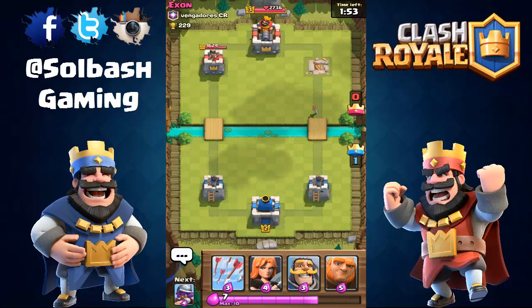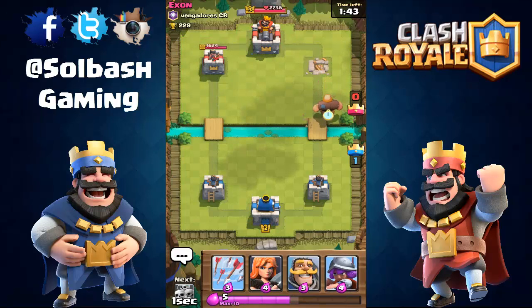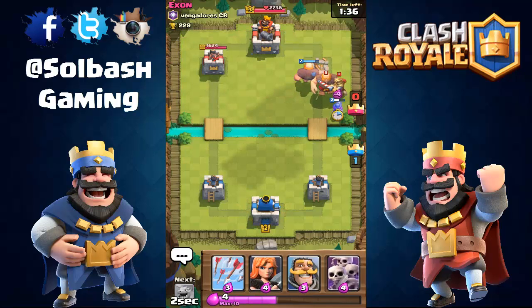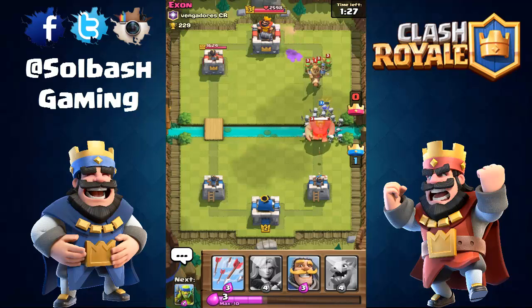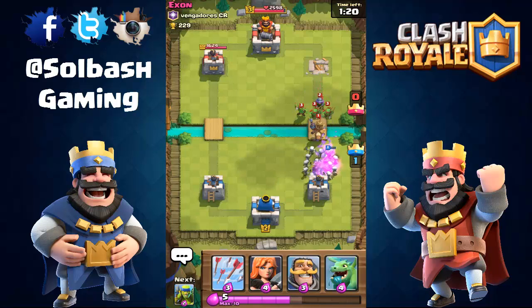This deck is not quite as fast as the last one I was using. We're going to save up elixir and push for the three crown. Going to push out with a Giant first and start him back a little to build up elixir. Opponent is blocking everything I'm throwing at him - going to wait till the Giant comes down a little bit, Skeleton Army on it shouldn't be a problem. This is probably the longest game I've played so far.